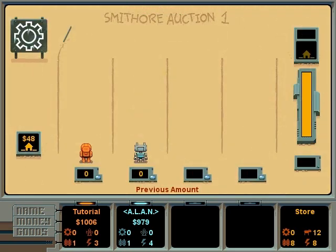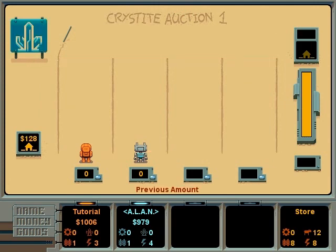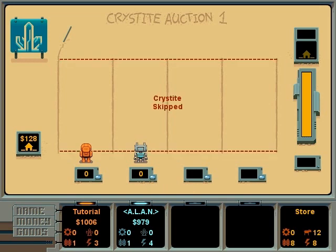Now it's time for the auctions. This is where you trade goods with other players or the store and try to make a profit. The smith ore auction is skipped since there is no smith ore available. Smith ore is best mined from the mountains. The cristite auction is skipped since neither player has any cristite and the store doesn't sell cristite. Cristite is valuable, but spreads seemingly random in underground contours. The only way to be sure it's possible to extract cristite from a plot is to use an assay robot.